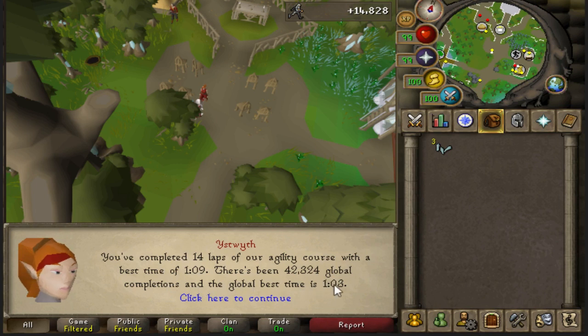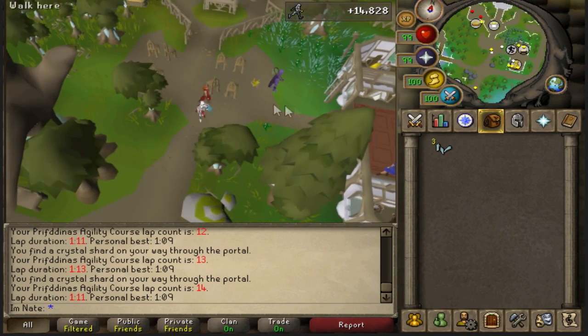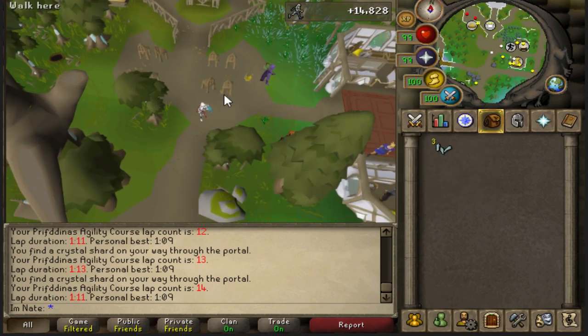The global best time is 1 minute and 3 seconds. Most of my laps were pretty close to that - around 1:10, 1:11, 1:13, 1:09. That worked out to about 15K XP, so roughly 57K XP per hour. I think it was pulled at a bit higher than that, so maybe I got unlucky with the teleports, because there are teleports on the course. I ended up getting 3 Crystal Shards, so that would be about 12 Crystal Shards per hour.